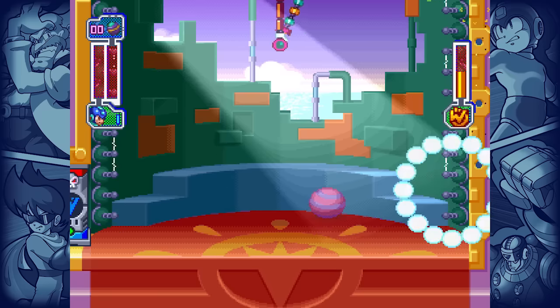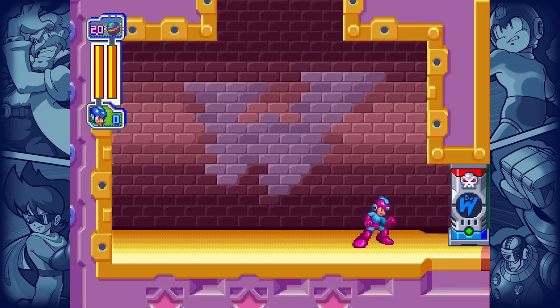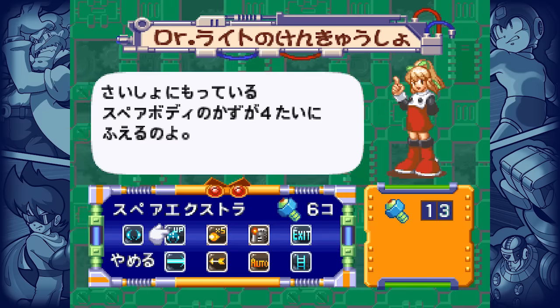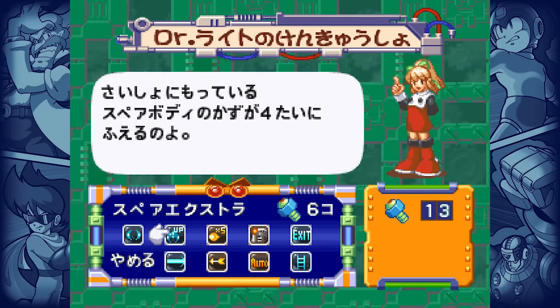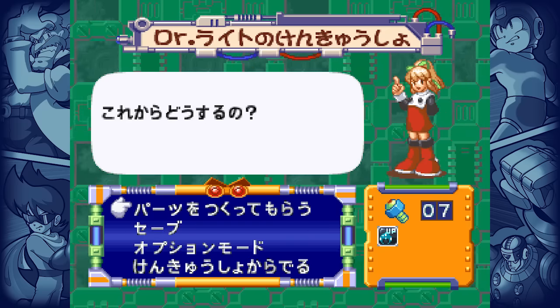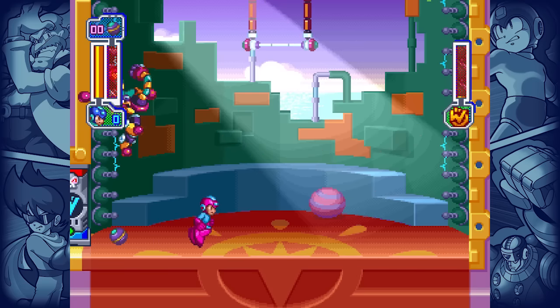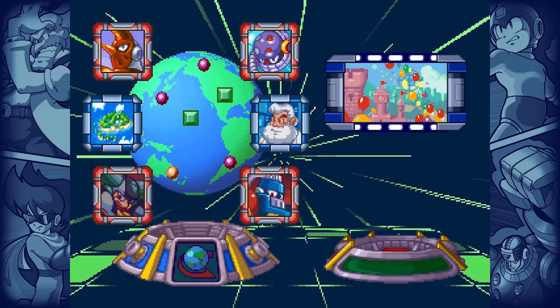Ever thankfully, Rockman 8 broke series tradition and is nice enough to refill weapon energy and Rush items when you die, so you can grind for good RNG as many times as you have extra lives. To maximize your chances and minimize time spent retracking through stages, I suggest buying the Spare Extra in the Upgrade Shop, increasing your starting life count from 2 to 4. Pray for perfect RNG, get 40 perfectly aimed shots in a row, and you'll kill the boss with your very last available shot.